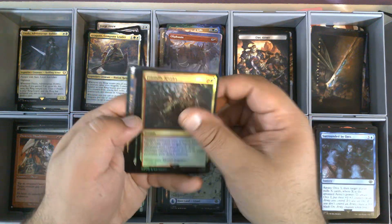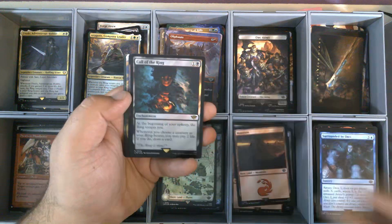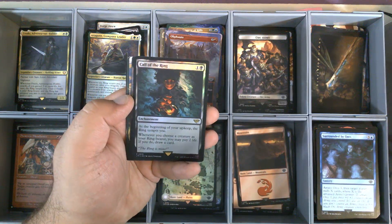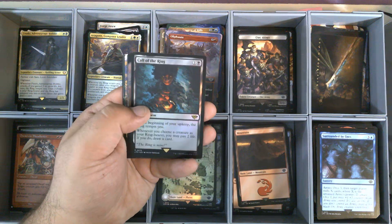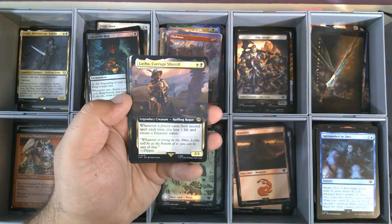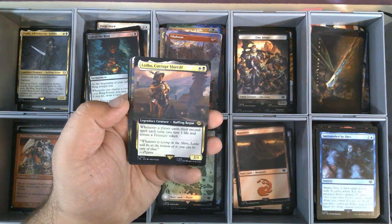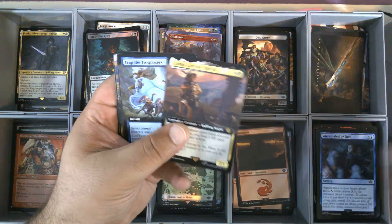Stone of Erek. Friendly Rivalry. Foil Full Art Plains — very nice. And then we have Call of the Ring, 79. This is our fifth Call of the Ring. Lotho, Corrupt Sheriff — this version is 370, the normal version is 213. And that is our fifth Lotho.